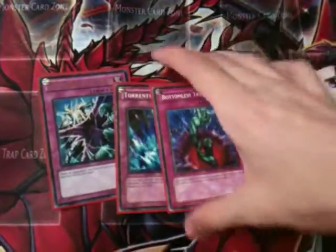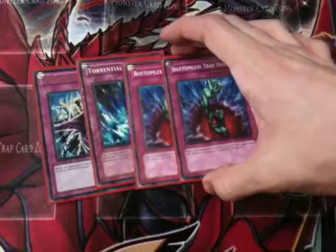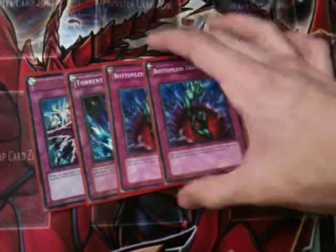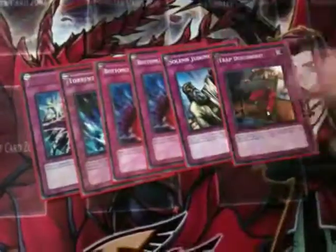Otherwise she runs one Dimensional Prison, one Torrential Tribute, two Bottomlesses — she prefers Bottomless over Solemn Warning because in this deck you kind of need to hold on to your life points in case you get bad draws, so Bottomless is the tactical way to go. One Solemn Judgment because it's still needed, and Trap Dustshoot.